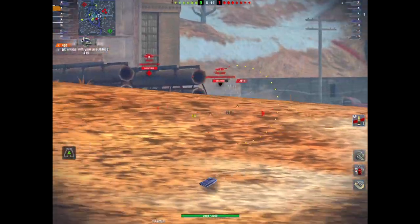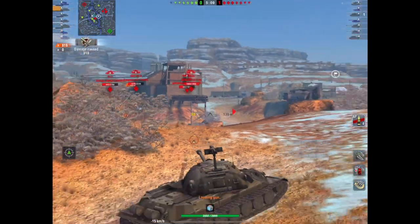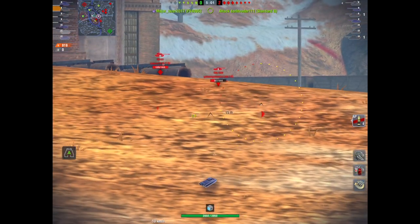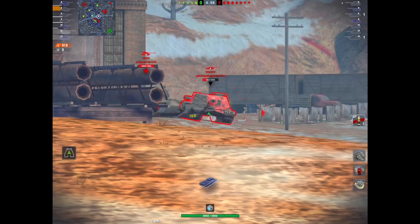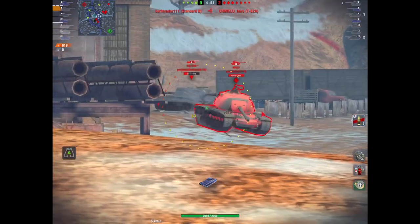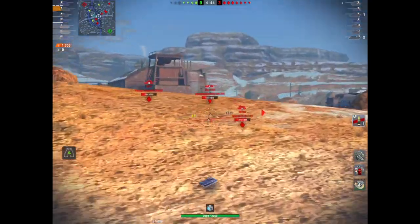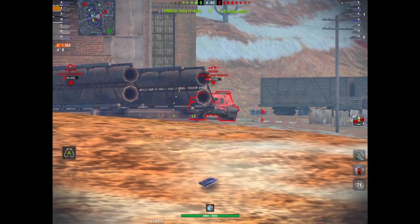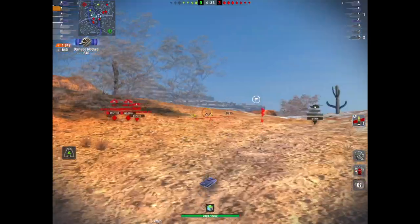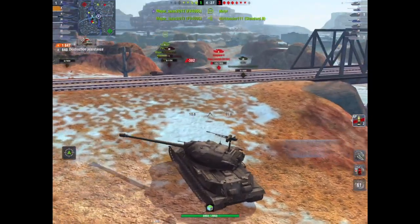This is the last replay I'm going to show you — a game I did yesterday. I've been allowed to take this position in the middle of Canyon, which is a good position. It's not that great because I don't have massive gun depression on this tank. Nobody else is in this position on my team, and we're already two tanks down. But I'm going to hold the fort here and do whatever I can to smack these tanks. Even with the limited gun depression, we've already done just shy of 1500 damage and bounced 640 from that Object.